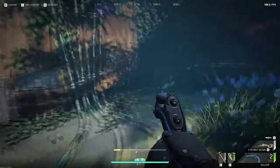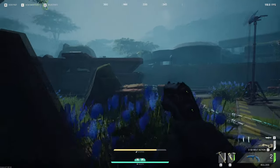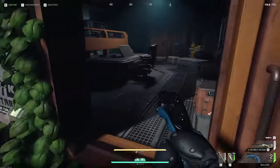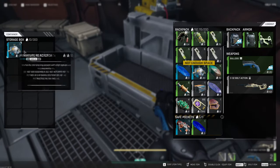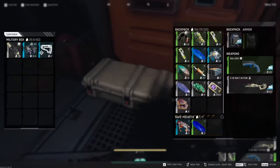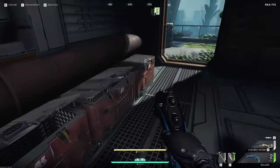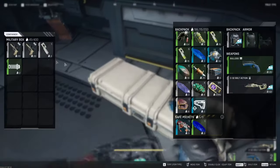I know I'm making these puzzles seem extremely easy — and to be honest, they are. You might struggle at the beginning without knowing where the battery locations are, but just follow the wires and you'll find them eventually. It's not too hard. Alright guys, I hope this has helped you with your puzzles, getting those miniature reactors, and getting those campaign missions done. Good luck down there on Fortuna 3, and I'll see you next time.